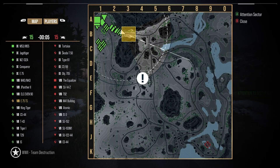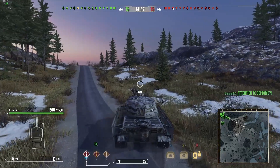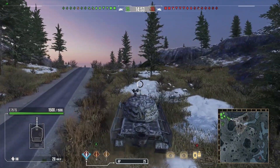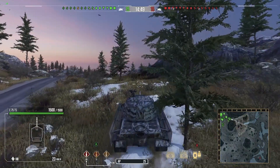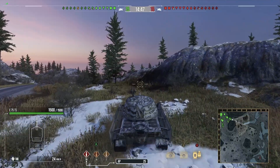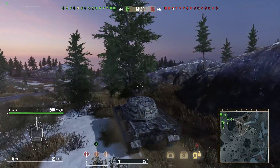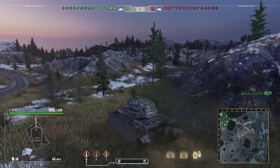Hi guys and welcome back to the channel. Today I've got two replays in the German premium tier 8 heavy tank, the E75 TS. This tank is fairly new — not really new. It's the unskinned version of the Roger Dodger, which is a tank that pretty much most people picked up in the Hot Wheels Season Pass, because I believe this was the tank you got for free. And it's finally been released in its unskinned version.